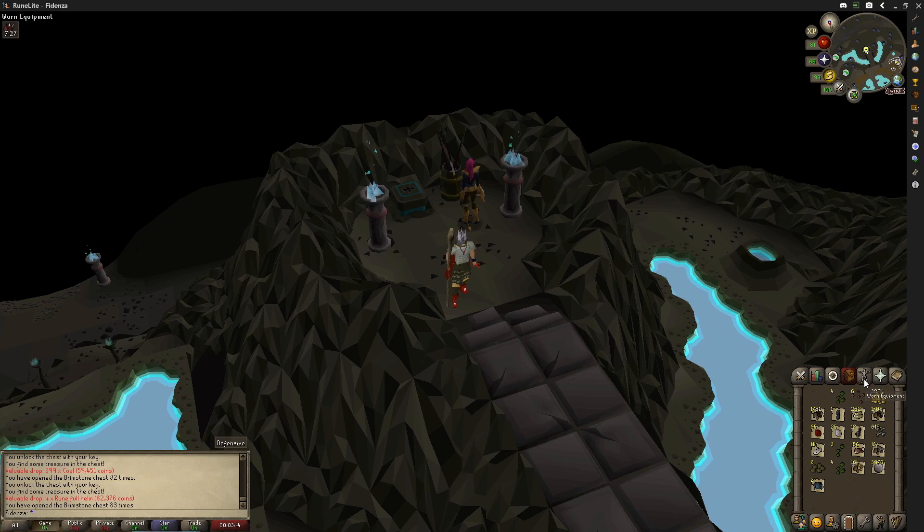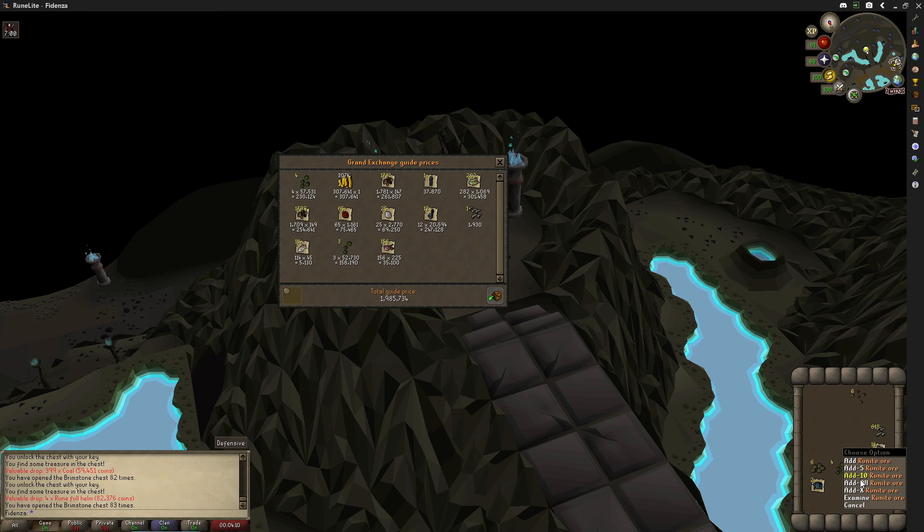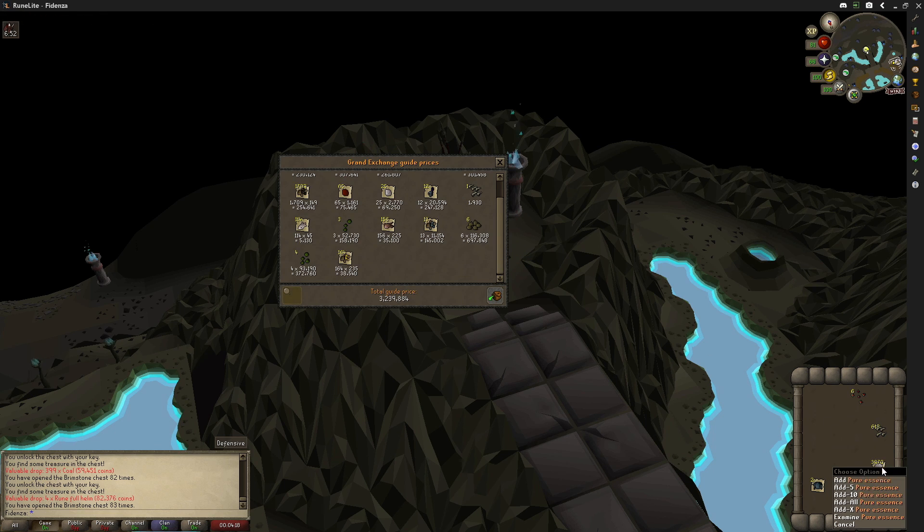Overall, I think we did fantastic. Let's do a little price check. So remember, 4.5 mil would have been average drop rate for this chest. I'm going to go through one by one to add some suspense, saving the big ones for last. We're getting up there. Might be a little closer than I thought. Just the dragon tips alone — we're at the drop rate. And boom — a whole mil over. That's crazy, that's awesome. I'm happy. I would have been happy with 4.5, but we got 5.5.